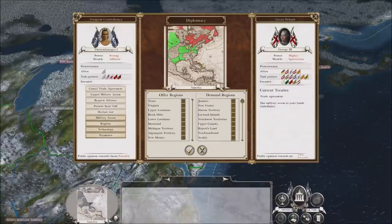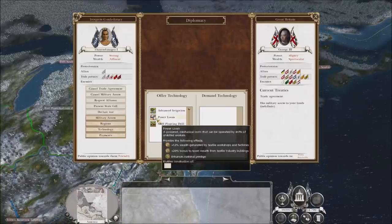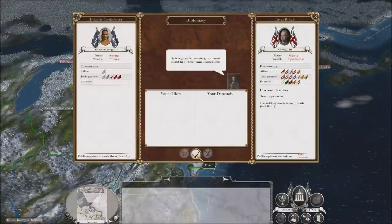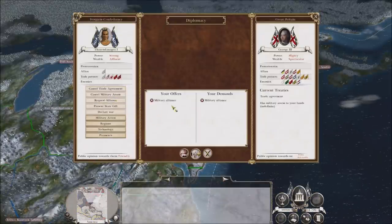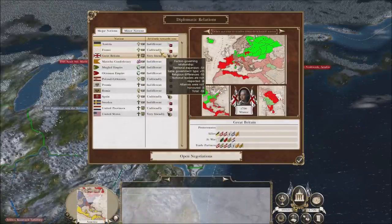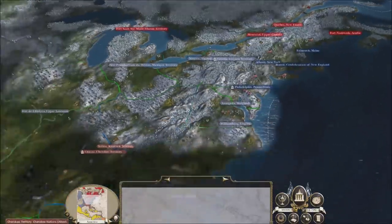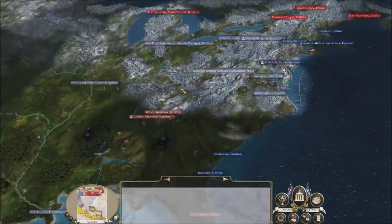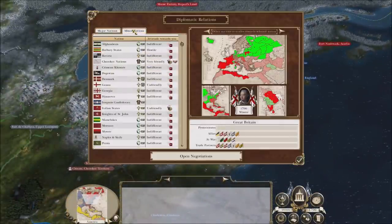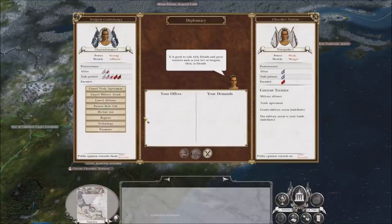My next target is clearly going to be the United States, so I am going to go ahead and ally myself with Britain. Let's request an alliance with Britain. I can give you some technologies and the payment that you need. We are allied with Great Britain. I don't feel like allying myself with France would do much of anything. It's England and the Cherokee — I don't need to worry about anyone else.